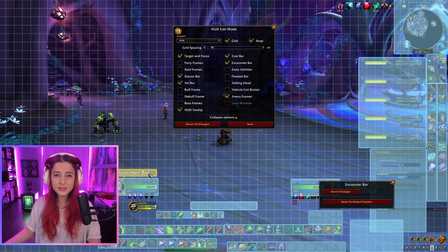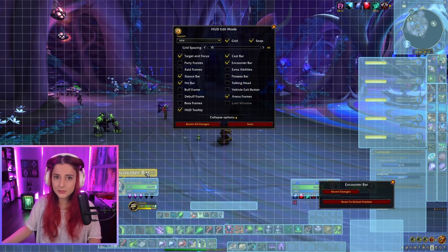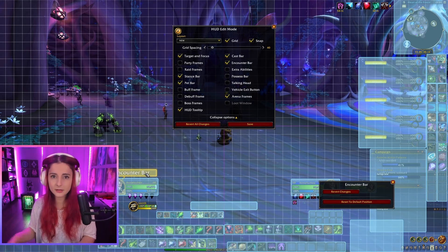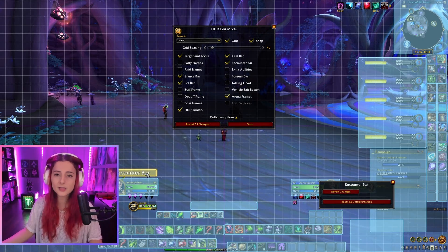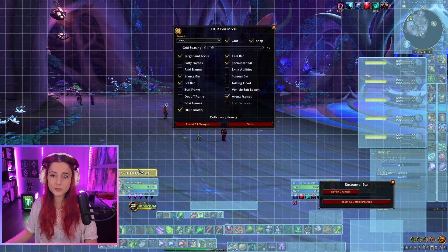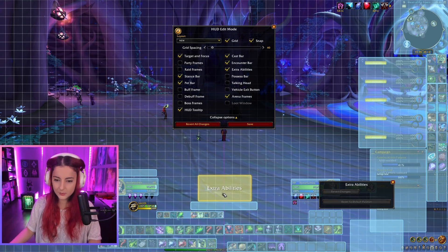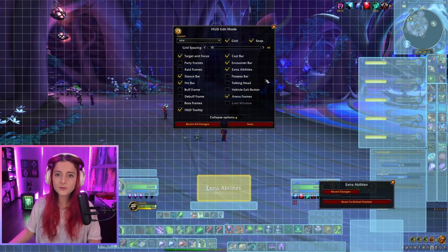You also have an encounter bar. The encounter bar covers different mechanics in boss fights where some kind of bar gets filled up — for example, in the N'Zoth fights we had the sanity bar. It appears in various boss fights, so you want to keep it somewhere relatively visible. I put my encounter bar here. Extra Action Button I also like to keep visible somewhere near the center of the screen.